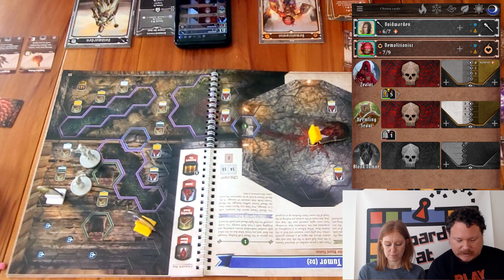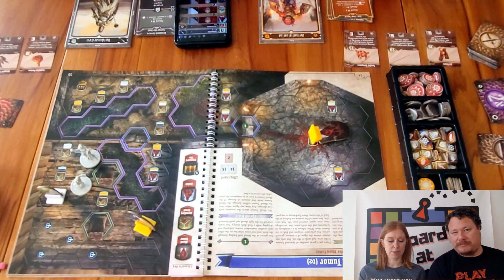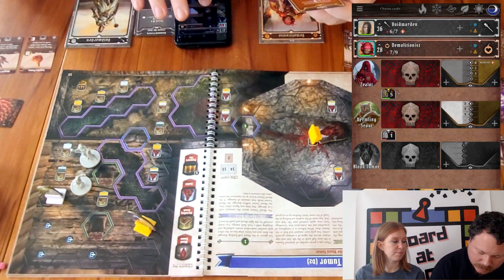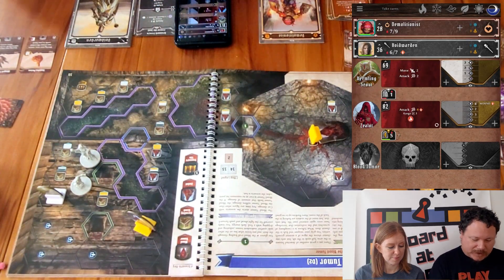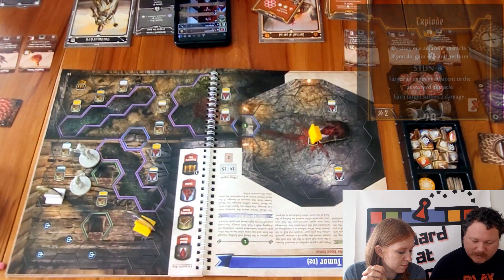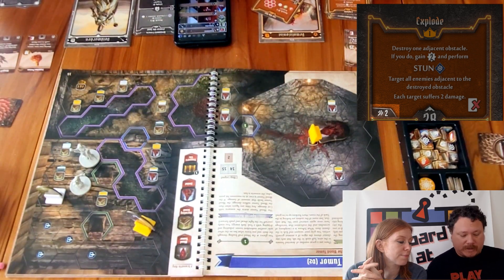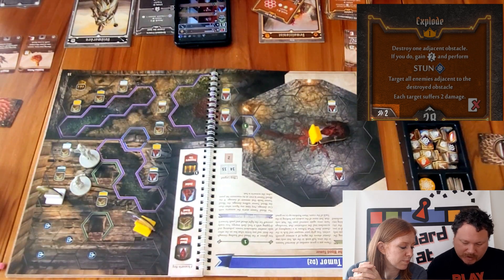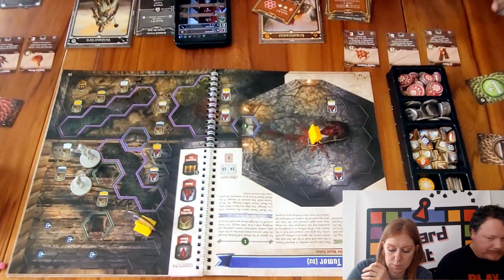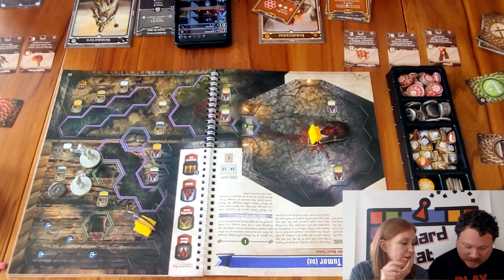Moving into round three — there is darkness and Sarah is wounded. Initiatives: 36 for both of us; I'm going 28 so I go first. I basic attack the vermilin next to me with the top of Explode. I'm no longer strengthened, and I drew my blessing earlier so I need to shuffle modifiers. Flipping one: I get three damage — that kills the vermilin. I put a coin down.